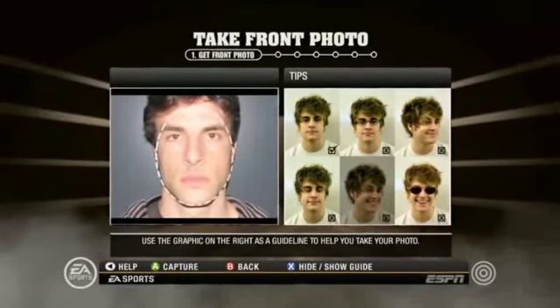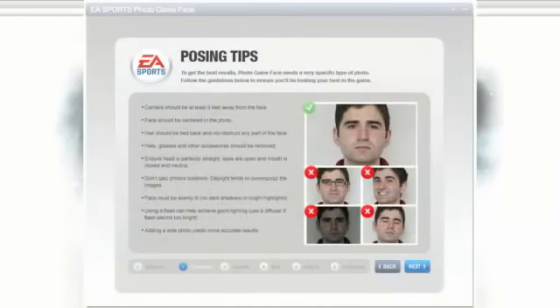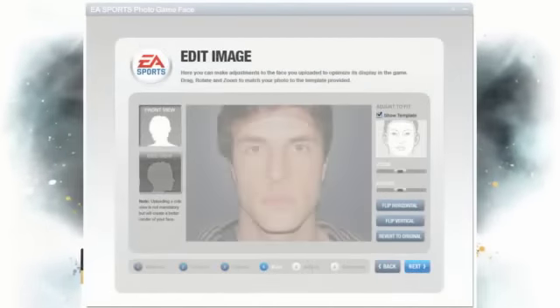You can do that one of two ways: you can get a USB camera and take photos of yourself while you're connected to your console, or you can download photos from EA Sports World and create your face.